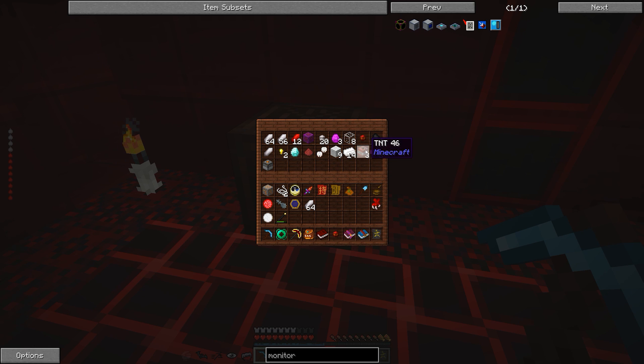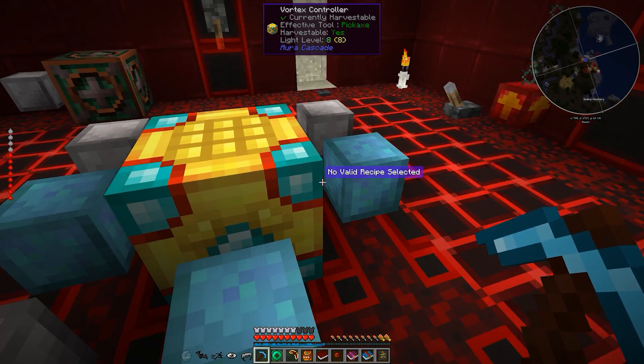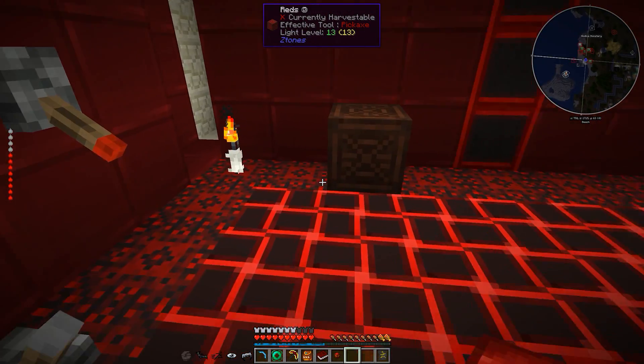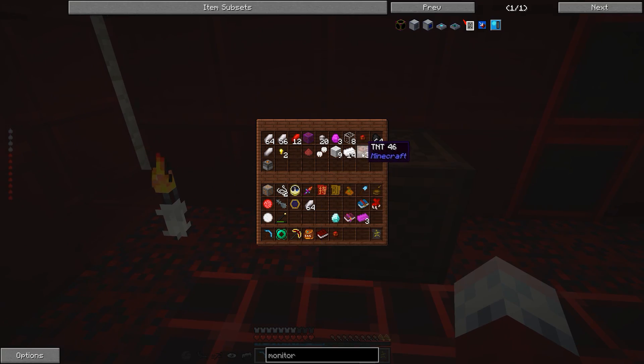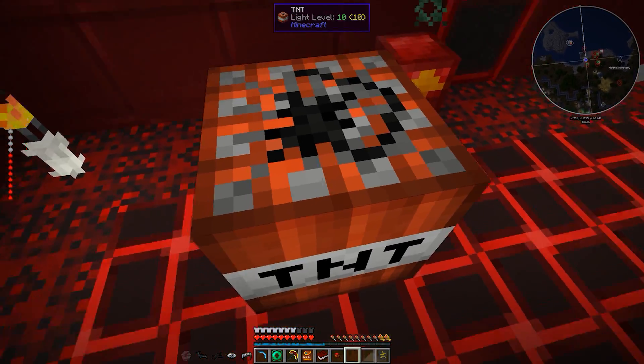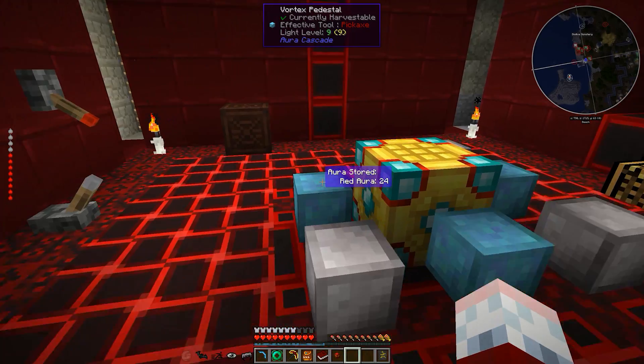I've been going back to Aura Cascade and making these arcane gems. In fact, we have but one more to make. These are the Violet Arcane Gems from Aura Cascade. These are really, really cool actually. Although... 25,000, huh? Well, we need to go ahead and just take care of that.